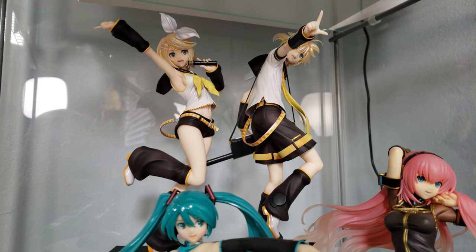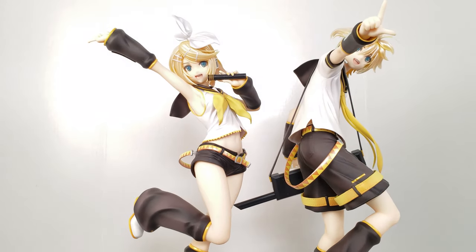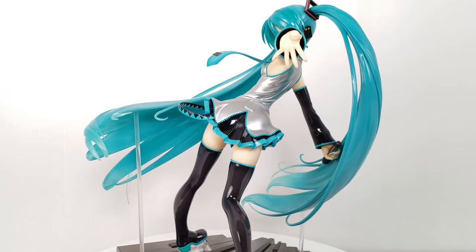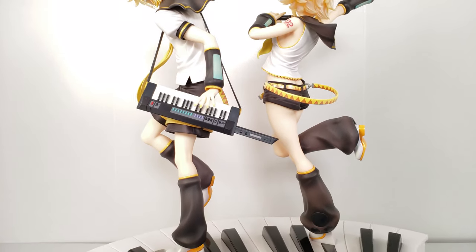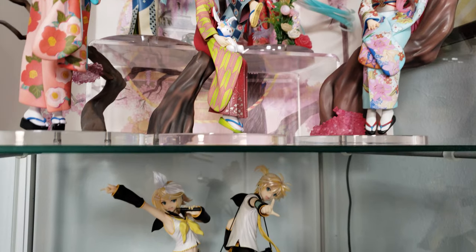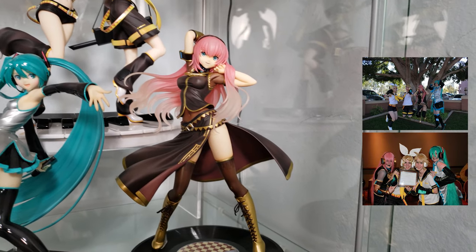Next is another favorite set of mine and the first Vocaloid figures I bought: the Tiny versions of the default outfits of Miku, Rin, Len, and Luka by Max Factory. I bought Luka and Miku first and never expected Rin and Len to get their own figures, but then they did — and of course they were made to be paired together on this beautiful piano base. I love paired sets like this and the Hanairo Goromo ones because I love Rin and Len and the extra detail they add. Altogether I love looking at this set because this group was one of the first cosplay groups that my friends and I cosplayed, so it reminds me a lot of that.